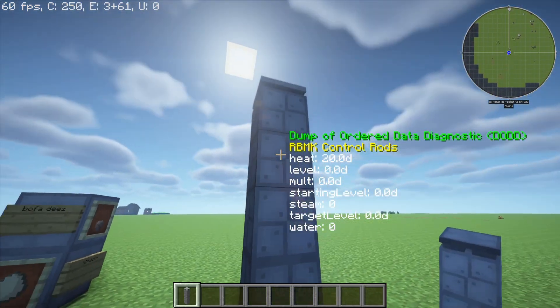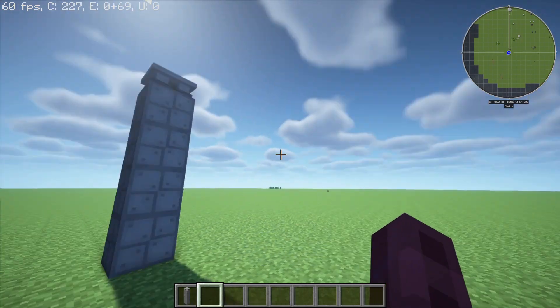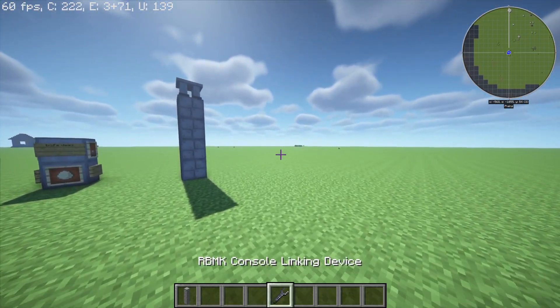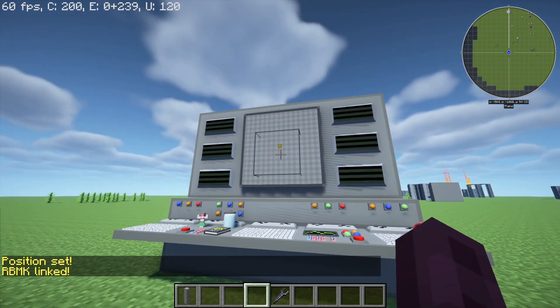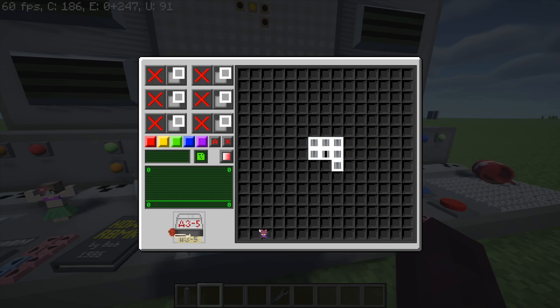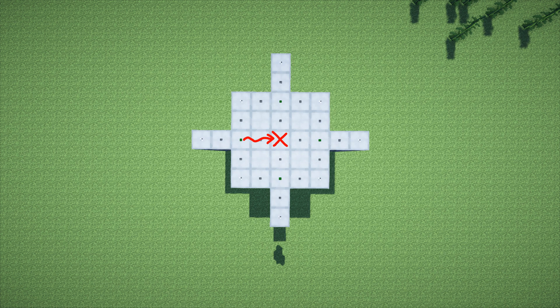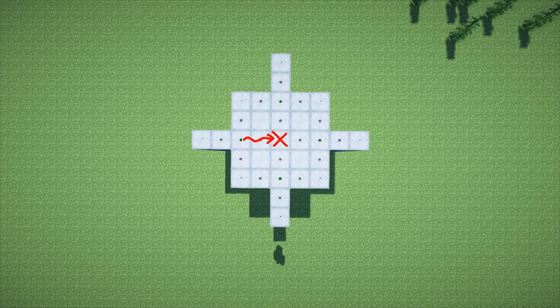The control rods are one of the more interesting columns because you can actually do more with them than just placing them down and forgetting about them. You could control them manually, but it's way nicer to use them from far away via a console. To connect your entire RBMK to an RBMK console, take an RBMK console linking device, shift right-click the approximate center of your reactor, then shift right-click the console. Now you can select individual columns or groups of columns to control. Control rods act like an absorber column, but depending on the number you set, the column will allow that value — inverted as a percent — of flux through. A 0 means 100% of flux is let through; a 25 means 75% is let through; and a 100 means 0% is let through, basically acting as a normal absorber column.